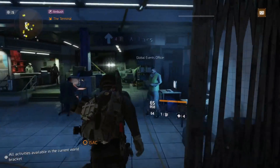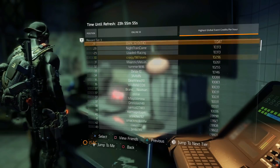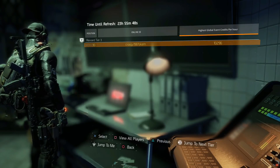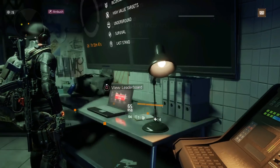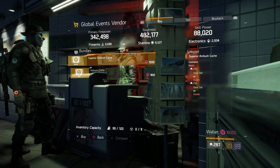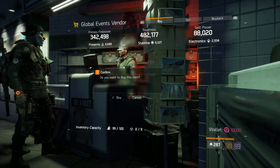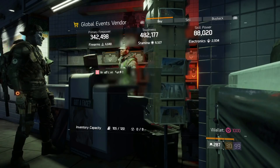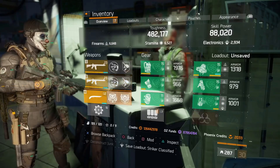Once the leaderboards have reset, come over to the global event section and as you can see I'm easily in tier three after following all the steps in the guide. Now you can sit back, relax, and enjoy all the rewards at the end of the global event. Don't forget to head over to the vendor and spend your hard-earned 10k credits — buy some caches and hopefully you'll get the classifieds and exotics that you need.